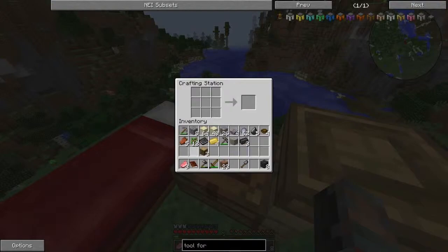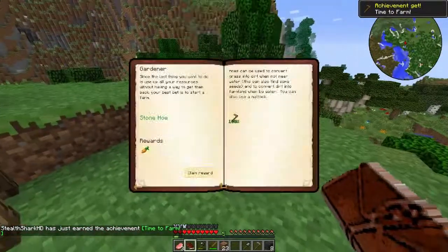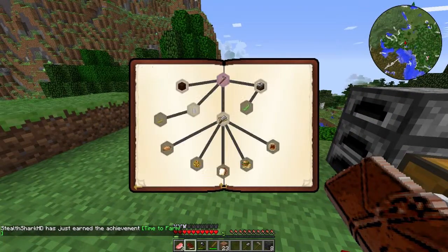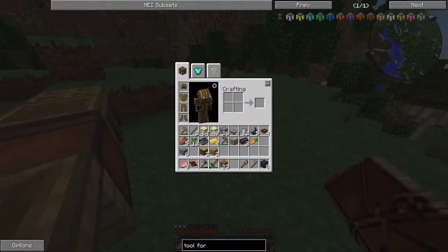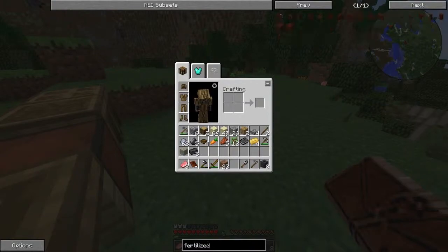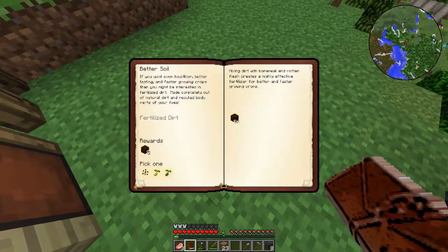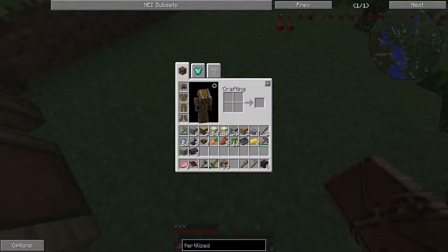We're out of wood again because I used probably two stacks just cooking stuff. There we go — time to farm, and we get one carrot. Let's eat it. If we can find another village it shouldn't be a problem. For better soil we need fertilized dirt — let's see how to make that. There are like two kinds of fertilized dirt, which is a bit strange. That looks like a pain to make — maybe after I get a mob grinder. Let's see what else we can do — we can make a presser.